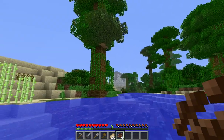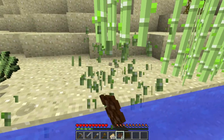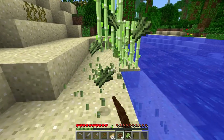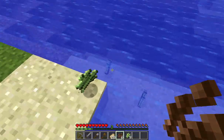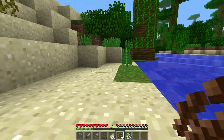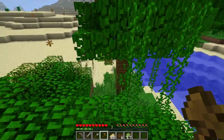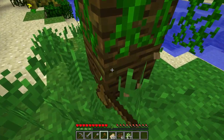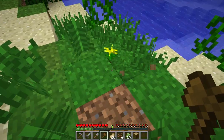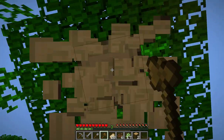Now we'll go a little bit over that way — which is east since I'm facing north. We're getting sugar cane because we're going to need books, which means we're also going to need to find a source of cows. And this is about the distance I needed to go before turning back.